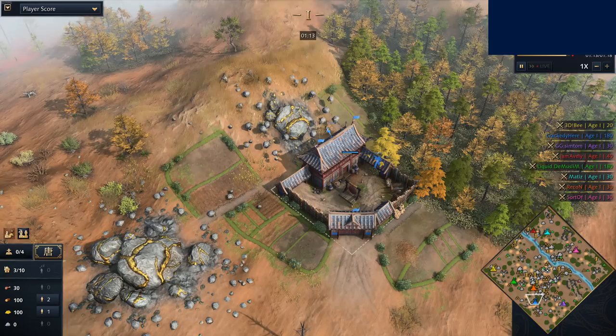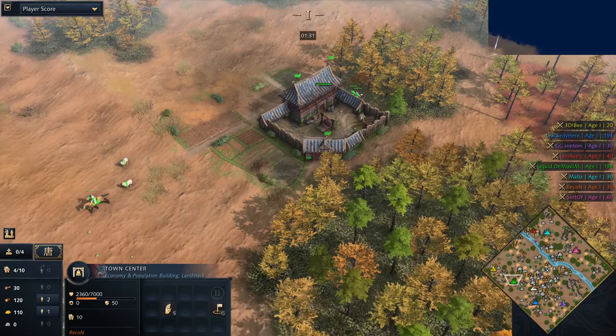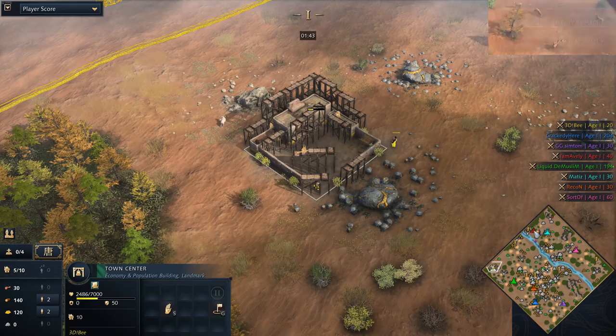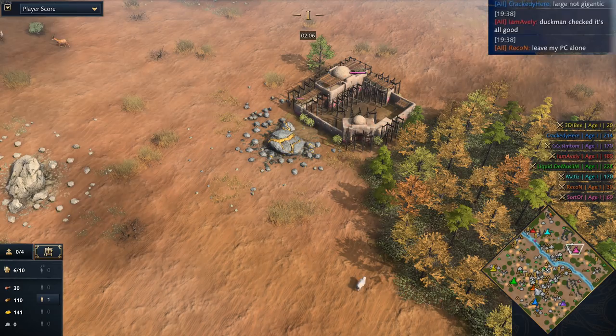So, who do we have spawning in and where are they spawning? Crackety is going to be your player in the south, playing as the Chinese. Over towards his east, playing in purple as the Abbasid Dynasty, we've got Symptom. Just above Crackety, playing as the Rus, we've got Recon. Towards Recon's west, playing as the Chinese in green, we've got Demuslim. Over towards his west, we have 3DB playing as the Delhi Sultanate. On the north side of the river, playing as the Abbasid Dynasty, we've got Averley. To his east, spawning in as the English in teal, we've got Matiz. And finally, spawning in as the Delhi Sultanate in pink, we've got Sort Of.